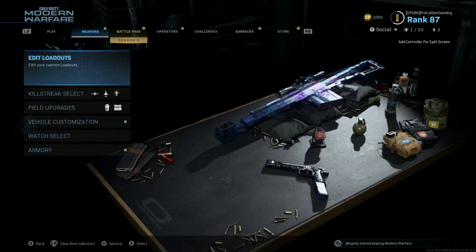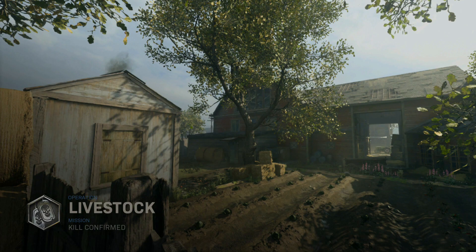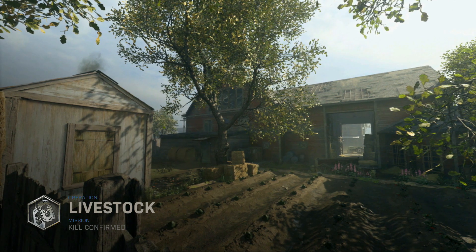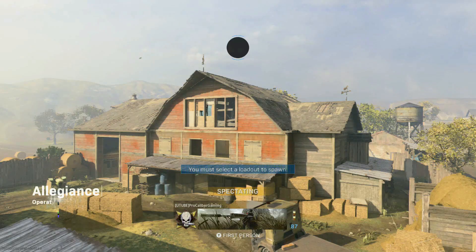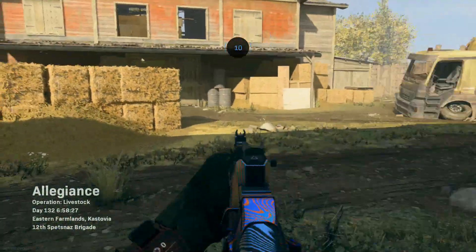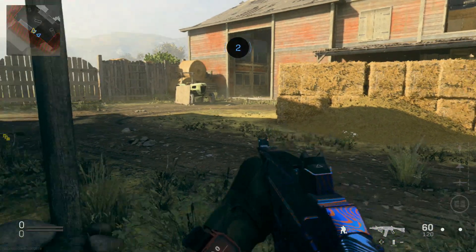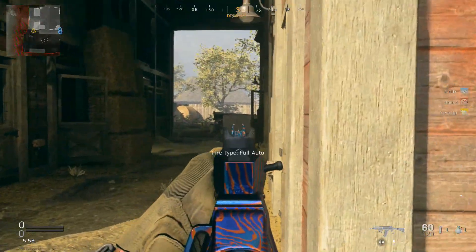Since we're playing on such a small map, you ain't really got to worry about range — people are going to be coming to touch you no matter what. Kill Confirmed on Livestock — this playlist somehow flew completely under my radar the whole time I was working on the new sub and the new AR. This game mode is actually really fun to play with a setup like this. The ADS time is not quite as fast as you could make it, but more than fast enough, especially with the sprint to fire speed. Since you got that rear grip on there and it's so accurate, it's a pleasure to use.